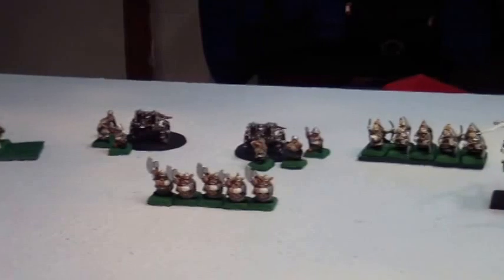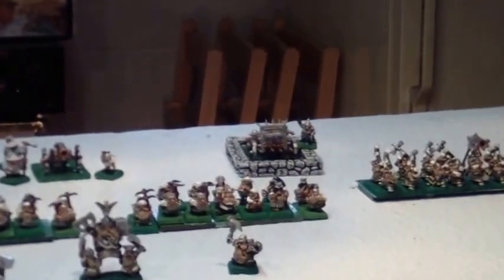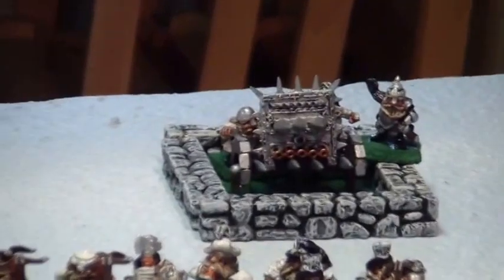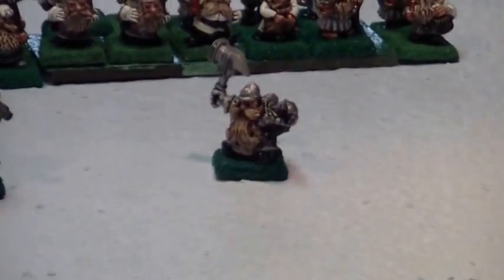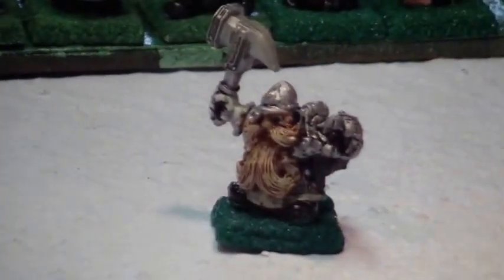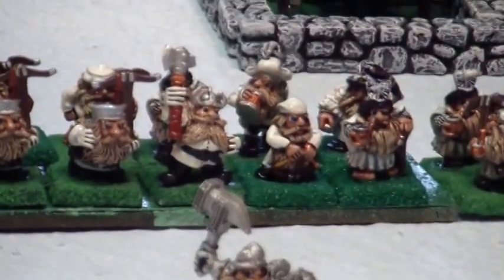Then I have my Organ Gun, and that will be entrenched — that's my little barricade thing for the Organ Gun. The crew sits in there. He will be accompanied by the Master Engineer, which is right there — a character model from years gone past, Burlock Gerlinson. He has a Rune of Parrying, a Rune of Striking, and a Rune of Speed.